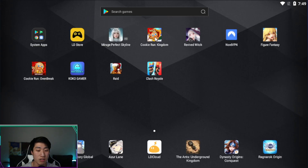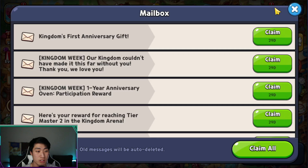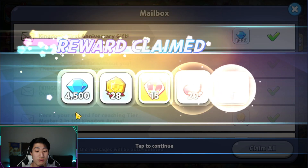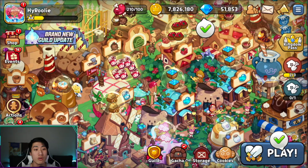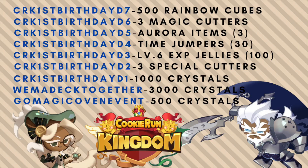I'm now logged into Cookie Run Kingdom, and as you can see, we have the 500 crystals from the Magic Oven Event, 3,000 from 'We Made CK Together', and 1,000 from 'CRK First Birthday D1' — a total of 4,500 crystals.